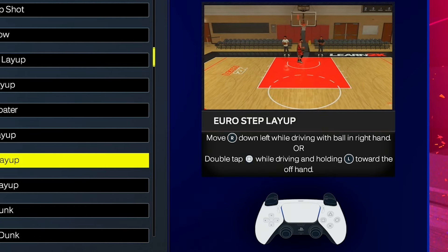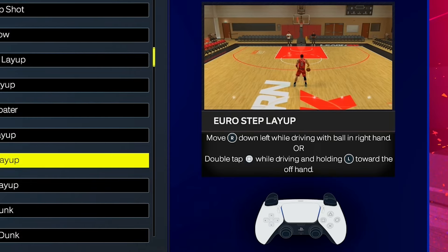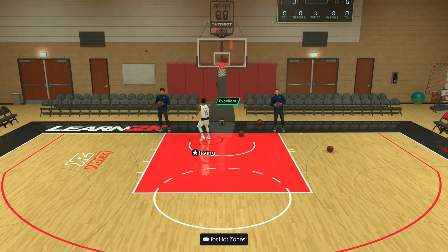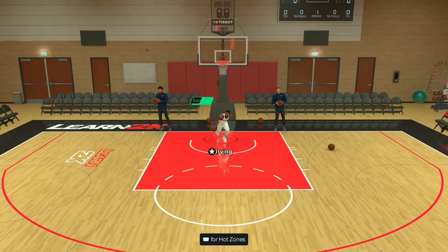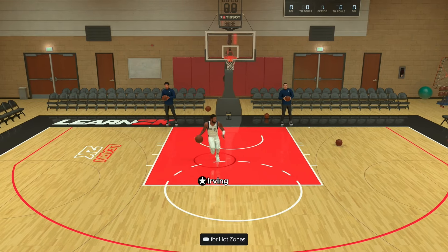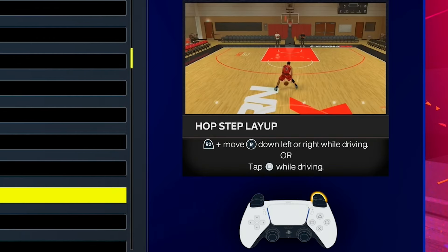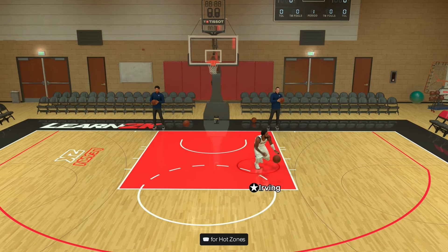Now going over the Euro step layup. This layup is going to be very consistent, especially if you lay the ball up on one side a lot and want to mix it up — you don't want to do the same layup every single play because your defender is going to start reading you. To do the Euro, all you have to do is move the R stick down-left while driving with the right hand, or you can double tap square while driving and holding L stick towards the offhand. It's going to be kind of tricky when you're not used to it, but if you put this in your bag, defenders are going to get confused and dizzy. For the right side, hold the R stick down-right with the ball in your left hand, or double tap square while holding the L stick towards the offhand. I really recommend putting this Euro step layup in your bag.